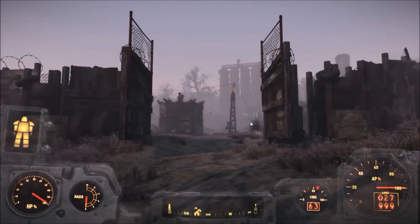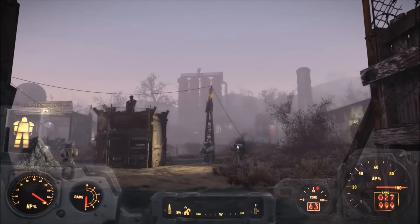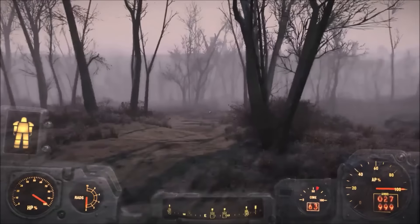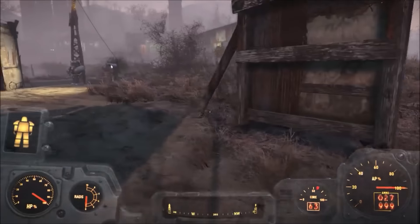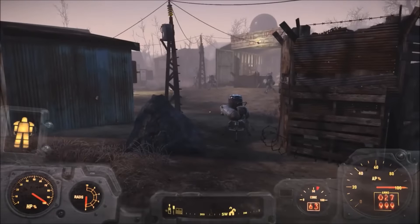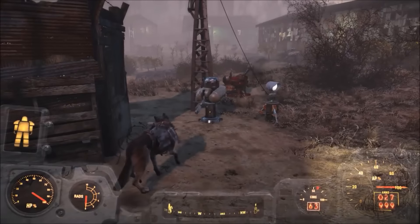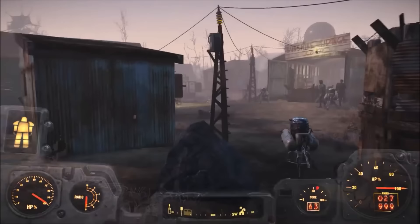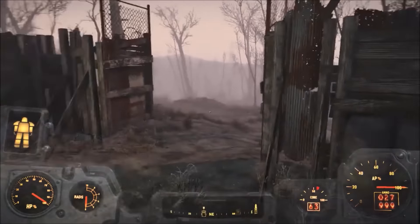So this is the main gate. As you can see it's got the big barrels in the background and this is the main entrance out of this place. I've got my turret set up and also two more turrets either side with the guard station and walls surrounding the entire place.